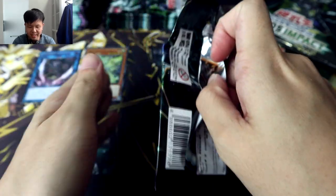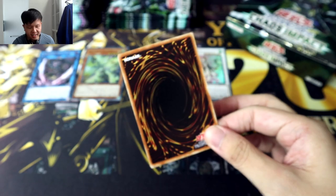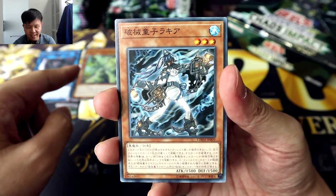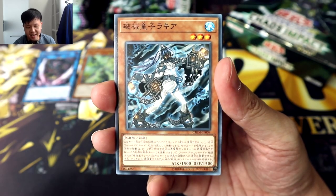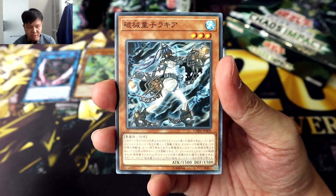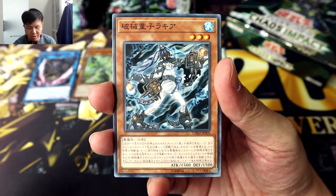Third effect: if this card is tributed after it was special summoned using its first effect, regain 2,050 life. This just feels like a really interesting card overall. It's a pretty nice generic machine card to support extra deck summons in machine type decks. During your turn you tribute a monster to special summon this, but during that turn you get an additional normal summon as well, so you can bring another monster to use as material. Since you special summon this card, any monster that you special summon has to be machine — so you can get a lot of materials for an instant extra deck summon right away.